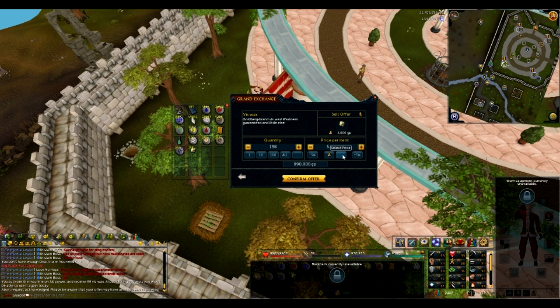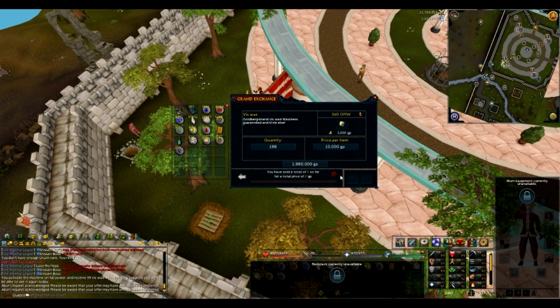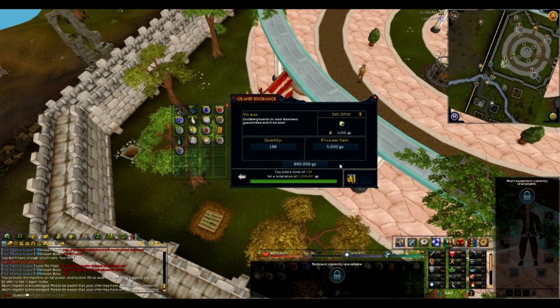Let's try selling at 10k. My money came back, so people aren't buying at that price. I'll just put it in for 5k. We got just over a million for that — so that is awful.